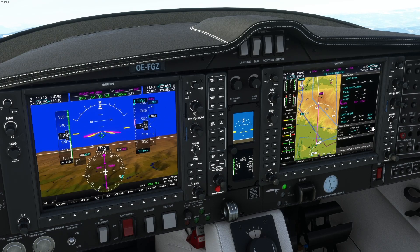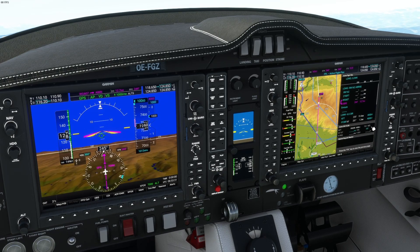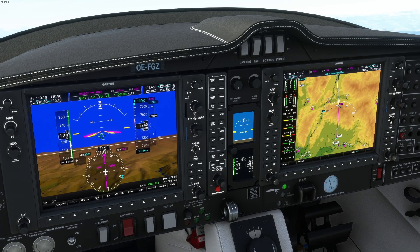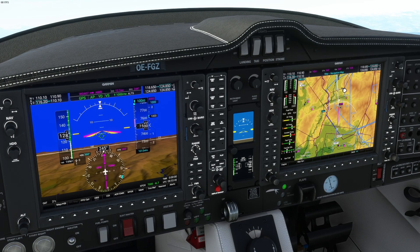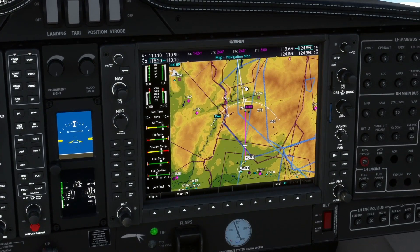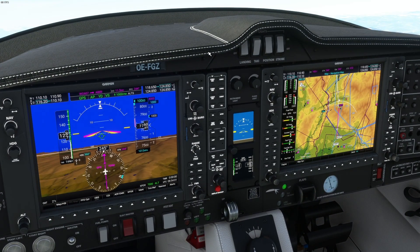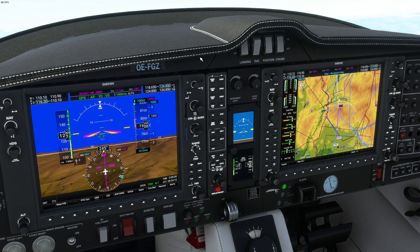You can see we already have top of descent here in 9 minutes and 15 seconds. It's not yet visible on the map, but it's going to appear soon. When we zoom in you can see TOD — top of descent — just after Abiri, as I said. So we are good. It is automatically calculated for us by GPS, by the G1000 NXI. It's amazing. 8,000 feet.